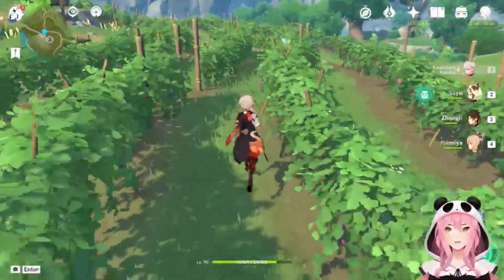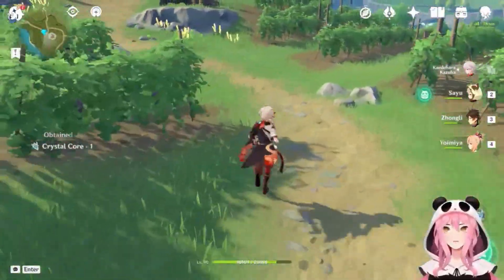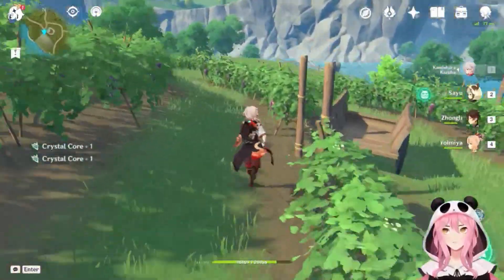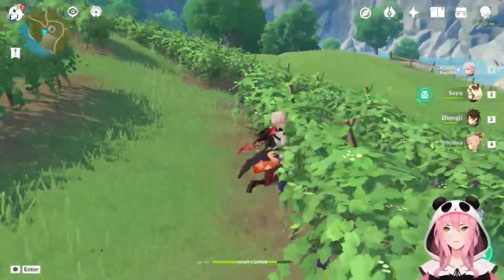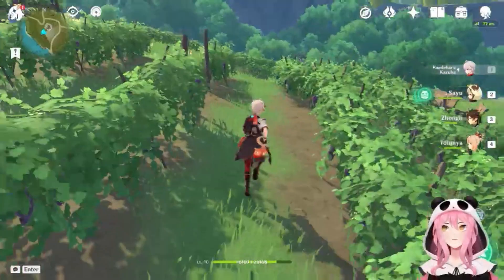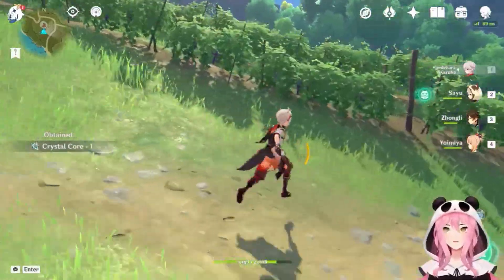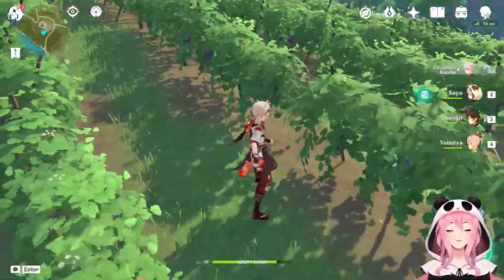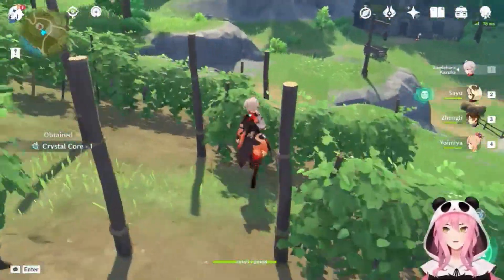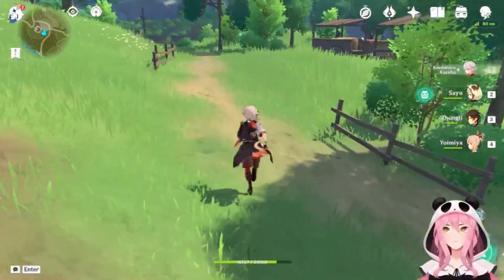These spawn once a day so you can farm this daily if you're really in need. You might be wondering: you only use like five condensed resin per day, so why would you need to farm more than five? Well, with Sumeru coming out in a couple of days at the time of making this video, you might want to go hard on farming those dendro artifacts and dendro boss materials — saving up your fragile resin to go hard when Sumeru releases.